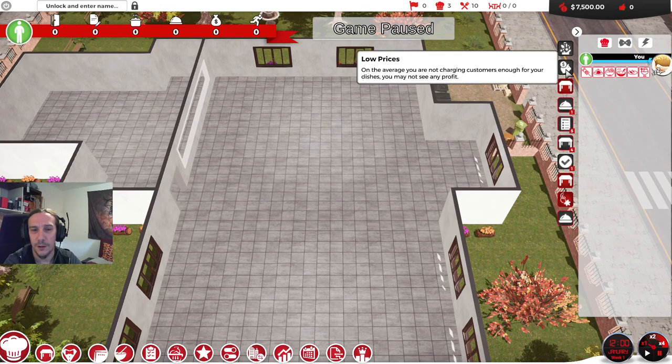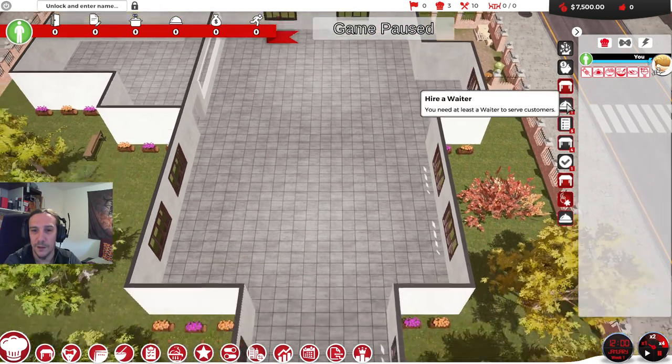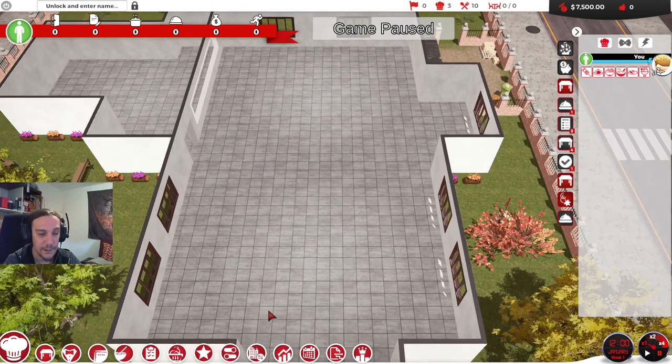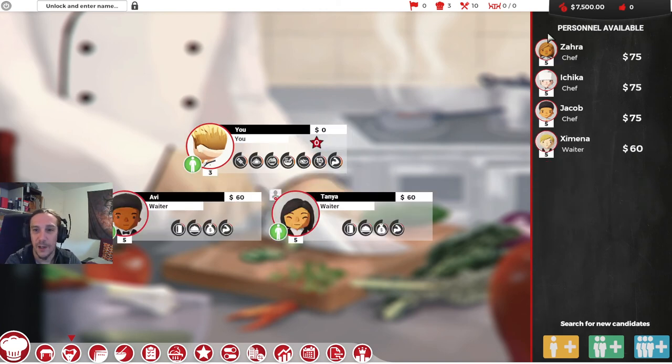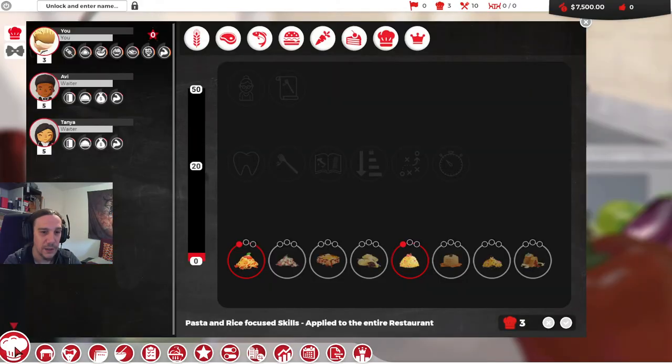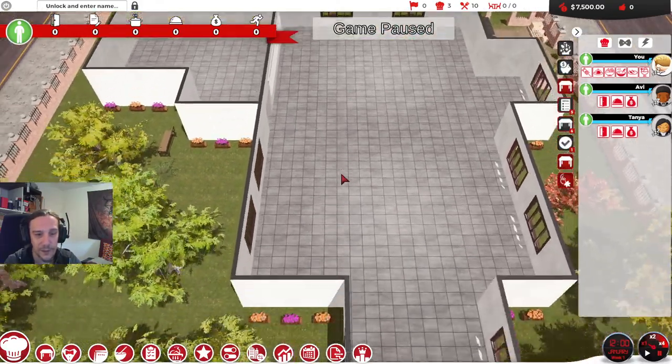We have lots and lots of different things that need to be done. First off, we need some staff for our restaurant. I'm going to hire some waiters — let's start with two of them and see if that will be enough. We also need to decide what kind of restaurant we want to have, so let's take a look at this place.